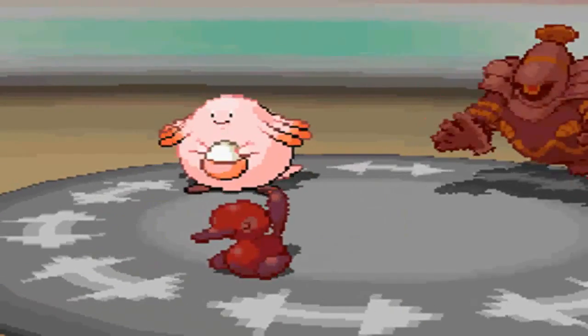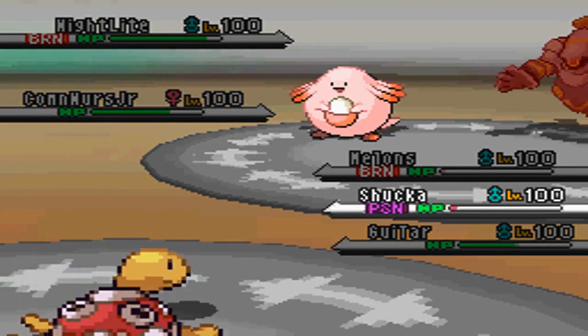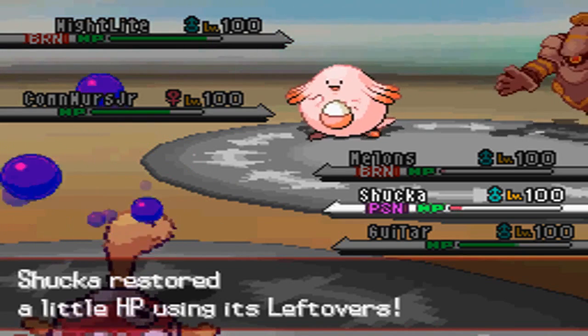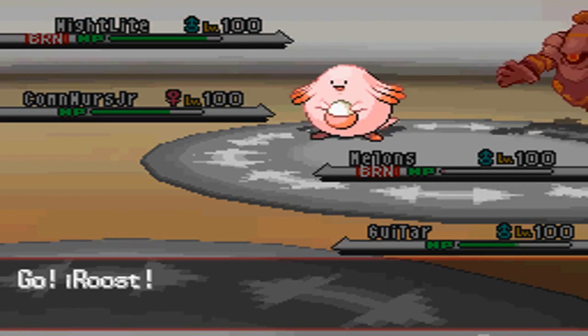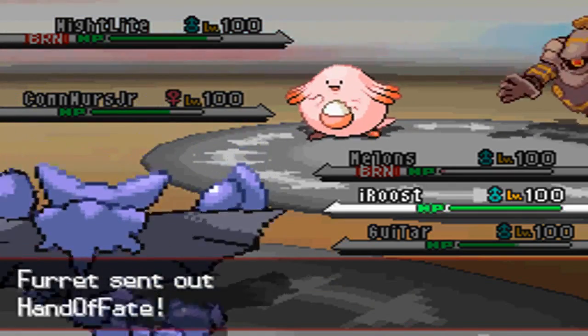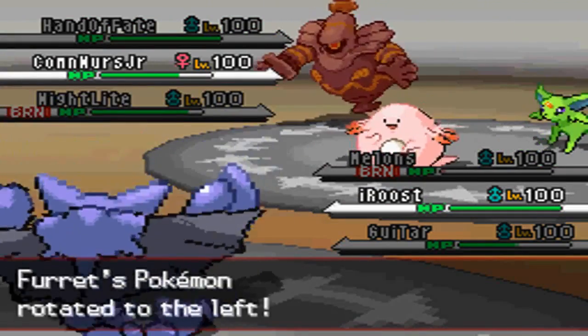I'm gonna go into my Shuckle for that final shot, because I really want to KO that Porygon2 — it's been such a big problem. Finally I take him out, but it's a double knockout. I send out my Gligar, who is running Adamant Nature and quite a lot of HP.